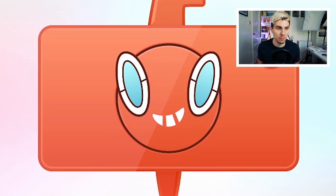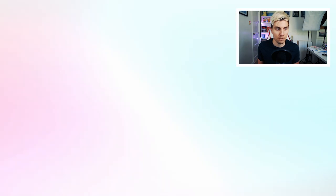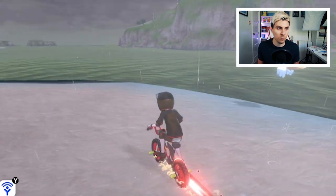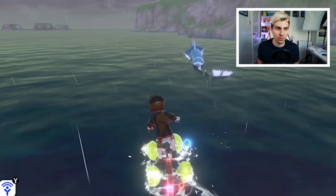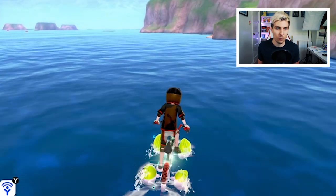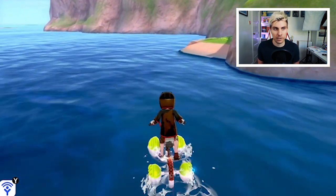We'll hop into the game and I'll show you exactly where you can locate Kingdra and get to the Den where you can catch it. We are starting off in the game at the Challenge Beach Tower of Water. You can see here we are just right outside it. You can fly to it from anywhere in the Galar region. What we want to do is head left from the entrance and follow the coast around — the den isn't too far away.